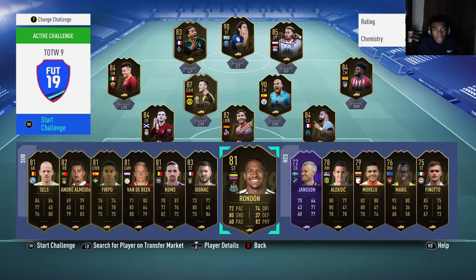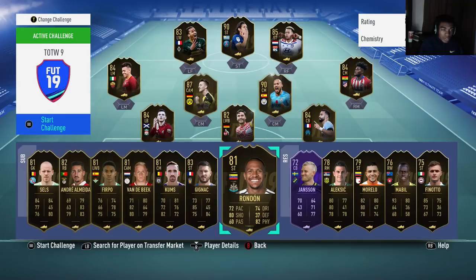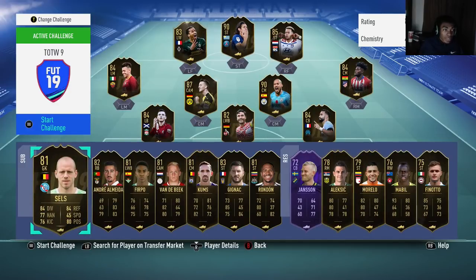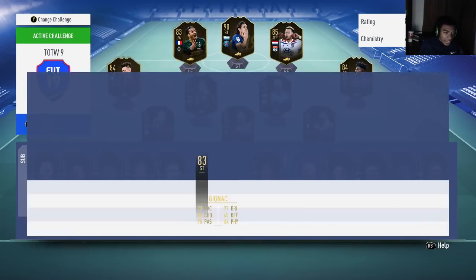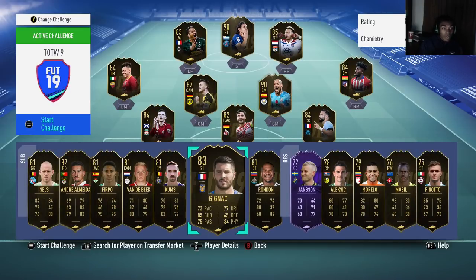Some of these discard inform cards will skyrocket all the way up to 25,000 coins. You want to get Rondon for as close to discard as possible — he's around 13–14k right now, but on Sunday he might be 11–12k. Invest on Sunday and he'll go up to 20,000 coins. 81-rated informs will definitely go up to around 18–20k, 82s will go up to 20–25k, and 83s have the potential to go from 25–30k depending on their league and nationality.